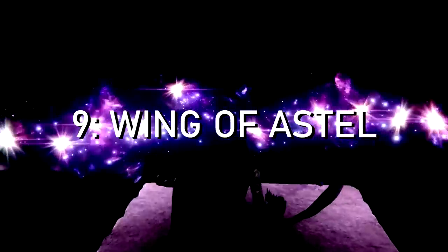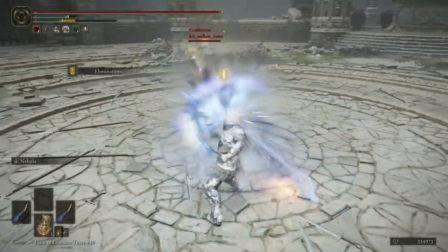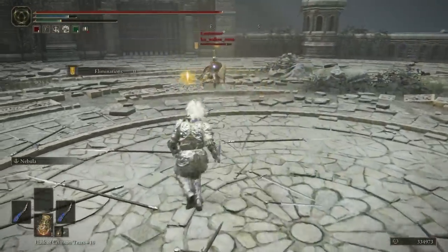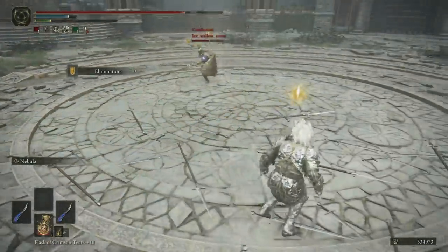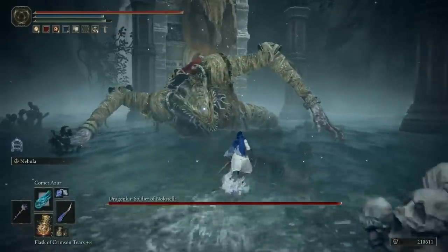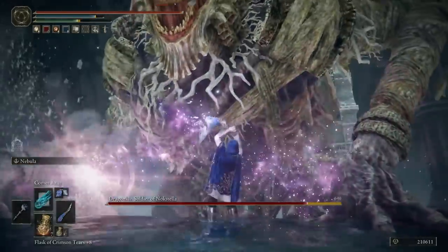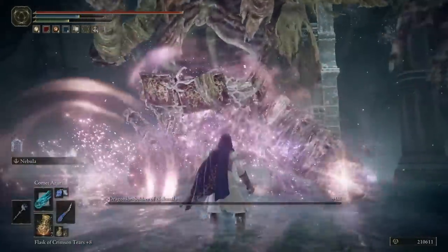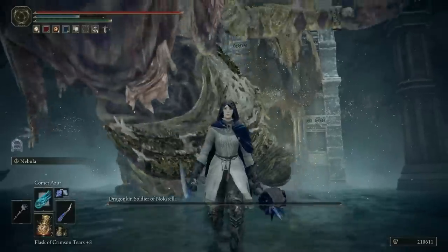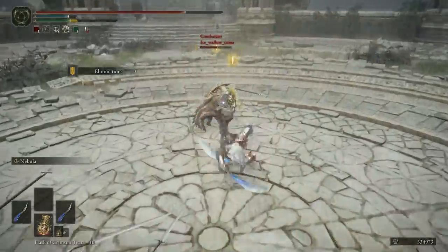Moving on, number 9 is the Wing of Estelle, which has been improved in not one but two ways in 1.09. This is one of the highest DPS weapons in the game — if you can spam the Ash of War on a single standstill target, it deals a shed load of damage. It also has an incredible baseline heavy attack: a ranged magic attack that costs no FP, just a bit of stamina. You can charge it to send out two projectiles and then follow up with one or two more swings.